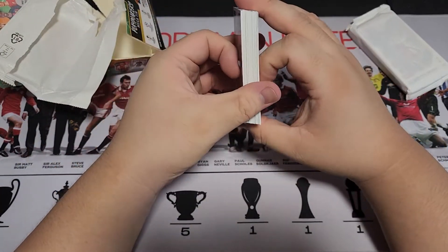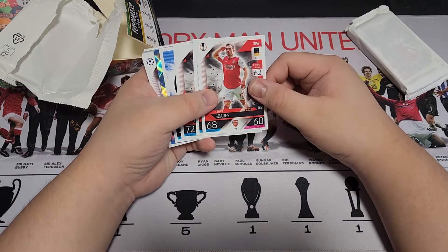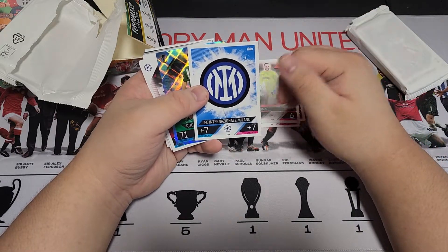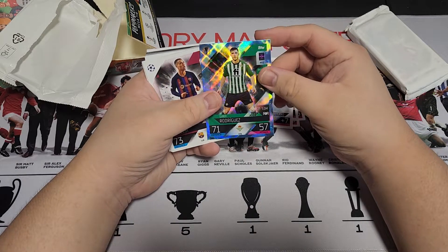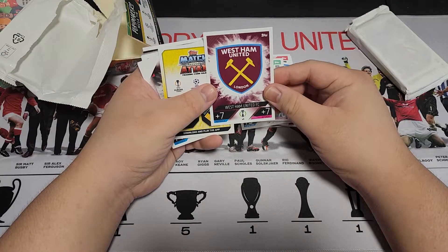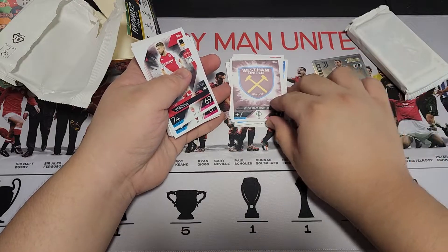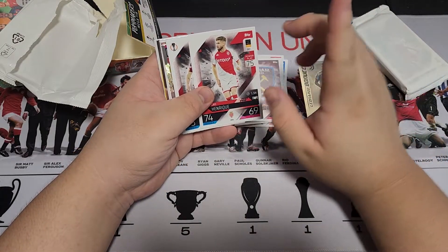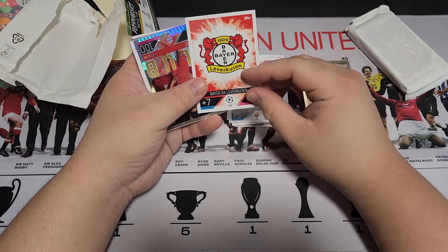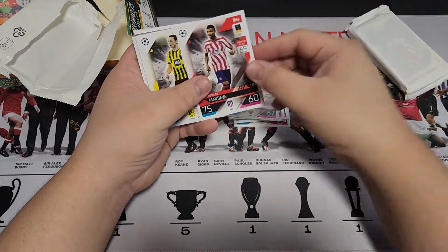I don't see any chrome shield, but let's continue. Cedric, Suarez, Henderson, draw. Inter Milan badge. We have a crystal parallel — nice. Dast, Joe, Queen, West Ham United badge. This should be heritage — I think this is Penucchi, I think I have this. Another Henry K, Christante, Bayer Leverkusen badge. And we get our first 100 Club — Sunny, nice nice nice.